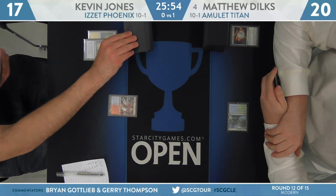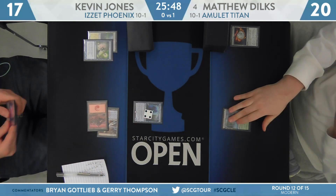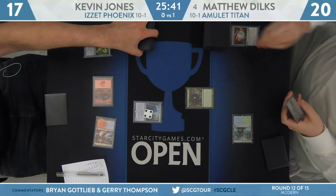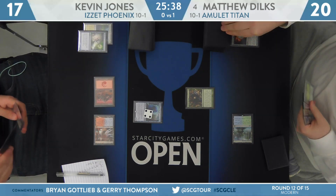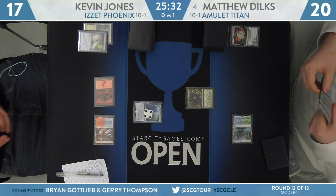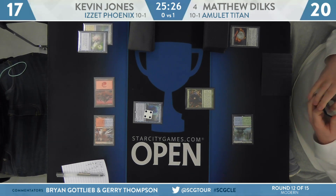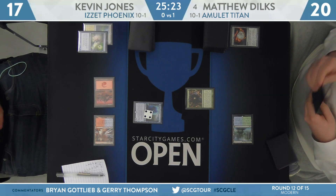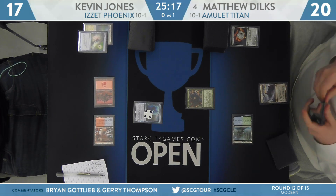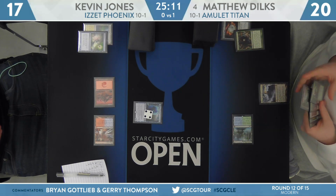In the late game you can also mess up their mana after they've cast a Pact — even if they're going to pay for the Pact, it can buy you another turn, and that's important as well. Here's an Ancient Stirrings from Dilks, going to take a look at the top five of the library. Always good when you have multiple cards from your Ancient Stirrings to choose from — that's what makes this card so powerful. It does have a restriction, but if you build your deck correctly, it's not really a restriction.